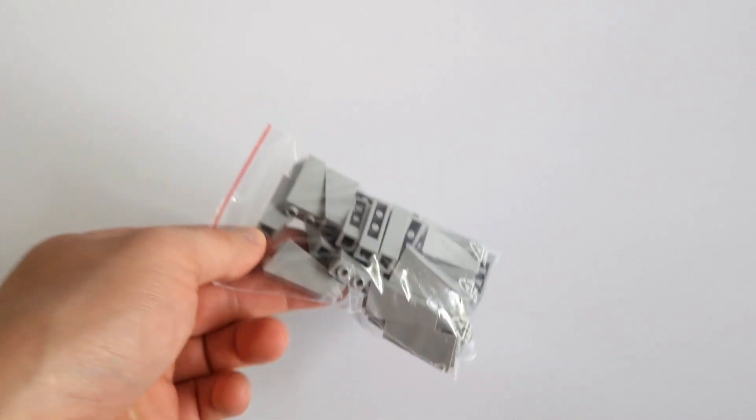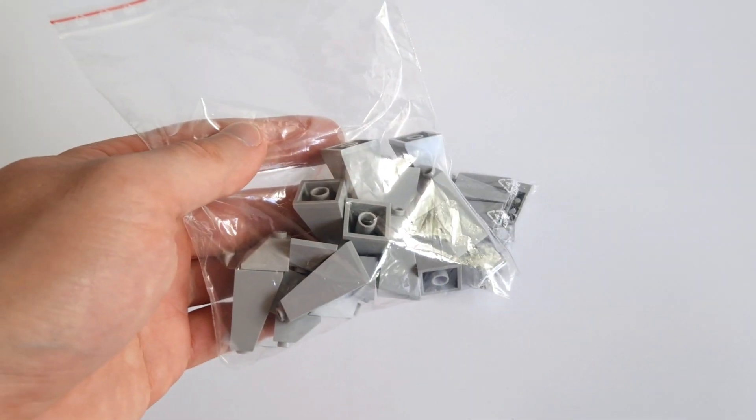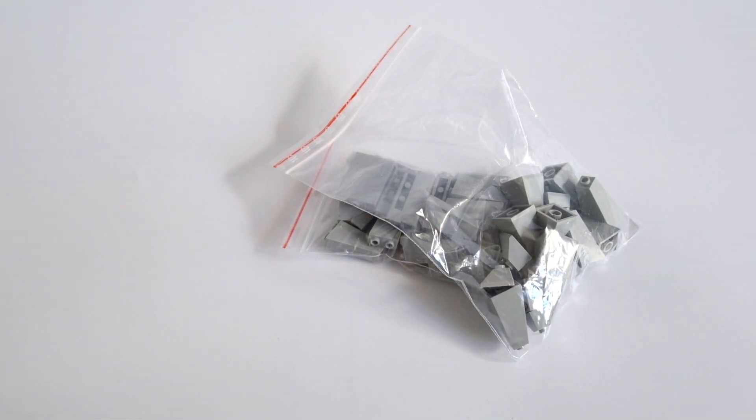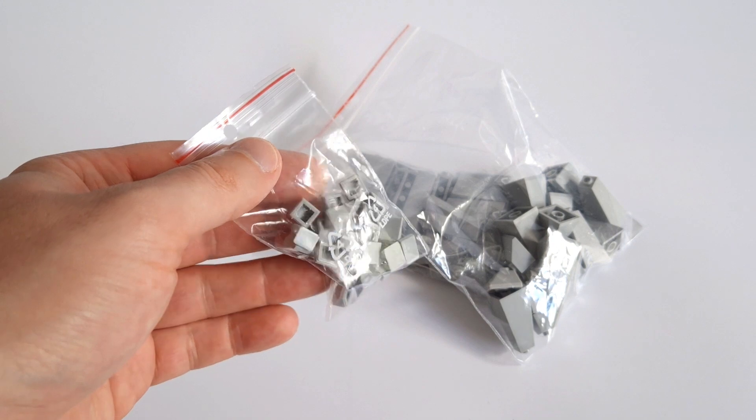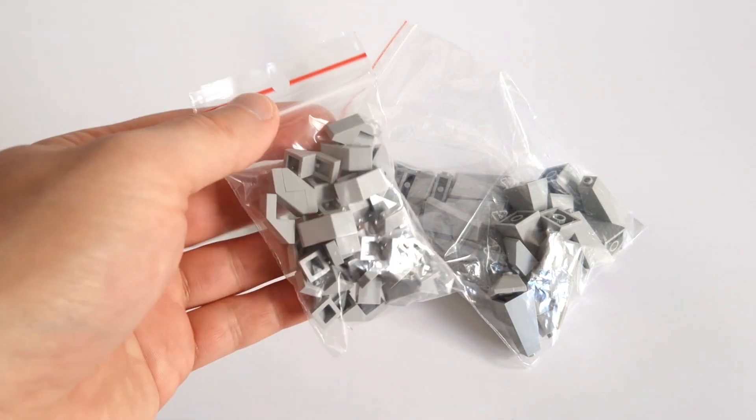The castle will be the biggest part of my new project. I will need a lot of light bluish-gray parts to build — I will probably be doing a lot of orders. Let me show you what I already have. Inverted slopes 2x1x3, slopes double convex, cheese slopes, and many more slopes.